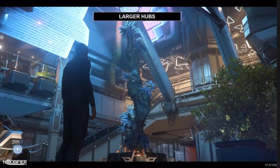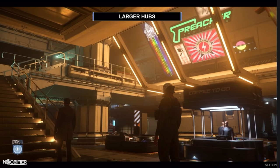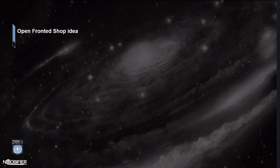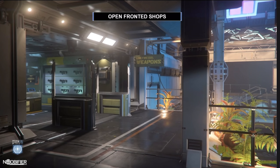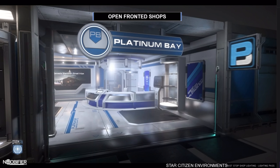I'll talk through the various components we improved and added to achieve the new interiors, and give a brief breakdown of our modular workflows and tools. Starting with hubs — the nexus of the stations — we made them bigger and gave them a more spacious, grander atmosphere scaled to match the increase in size of the exteriors. We've also added more variety of hub spaces, with more variation in lighting and dressing. The shops were an important change: previously all shops were gated behind doors, so we changed them to all be open-fronted, which enhances the more open feel of the station as a whole.